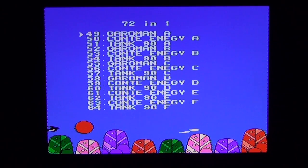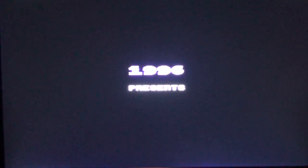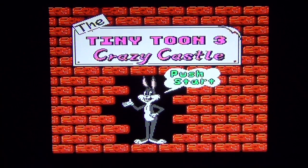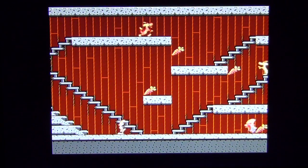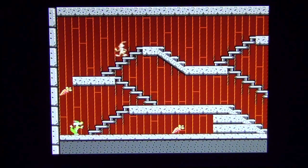I've gone into this page from game 49 onwards and I think there is a pattern here. I don't think this has 72 individual games on it — just a thought. We'll go Cont-Energy 7. Please don't let it be that Tiny Toon Adventures. It is! Why have you duplicated this one of all the games? Has anything changed? We're in a different level — brilliant. Just changing the level doesn't mean that you've got a new game. Bugger it. Next.